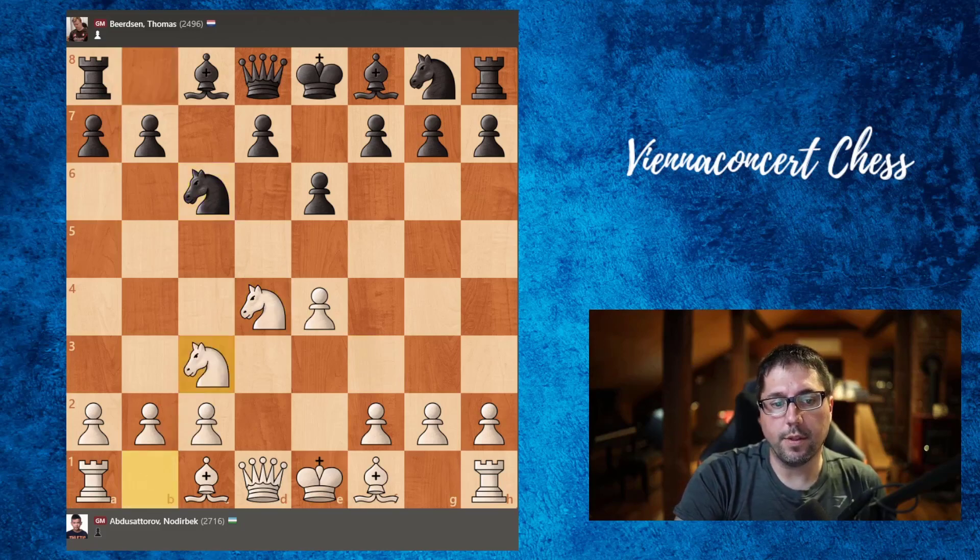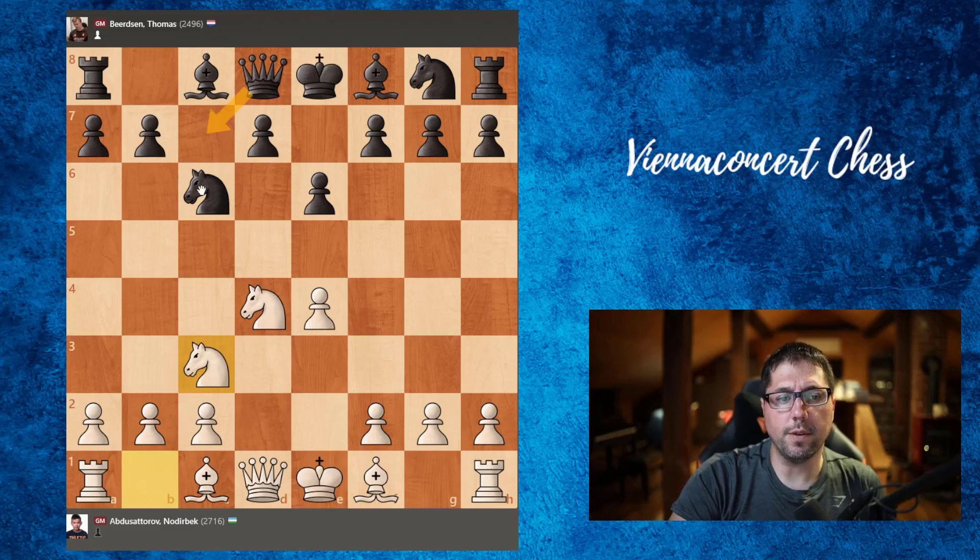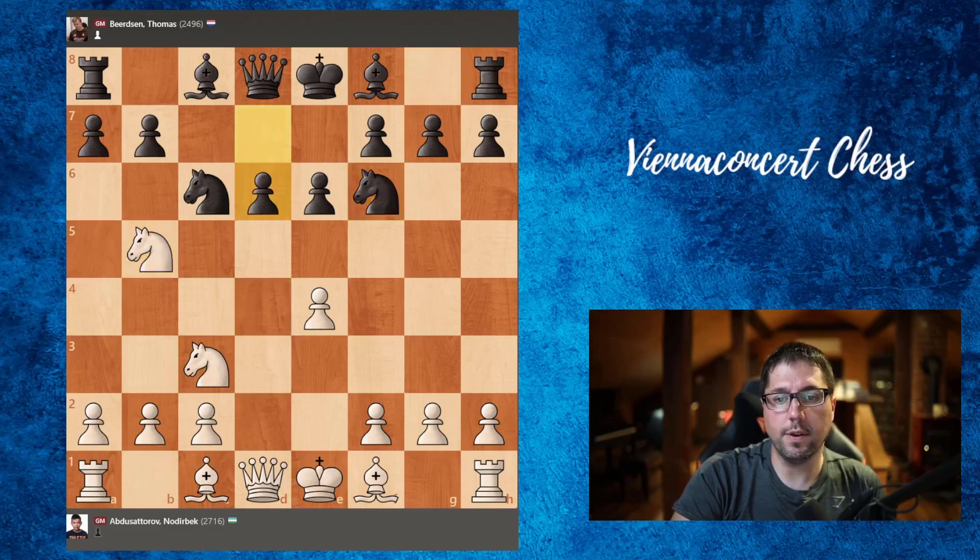So knight c3 was played. Also in this position instead of knight to c6 we have the knight f6 option. Now knight c3, and here the main move in Taimanov is queen to c7, but now knight to f6 is played. The main move here is bishop to b5, d6, bishop to f4 to pressure this pawn, e5, and now bishop to g5.